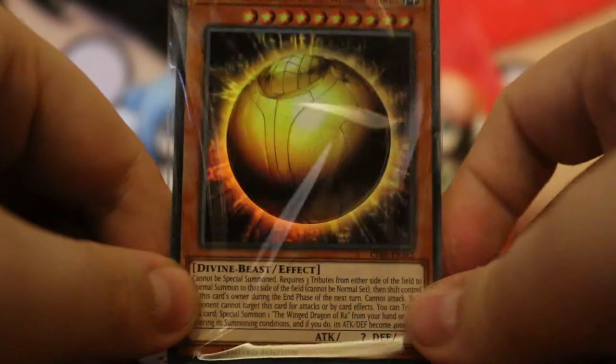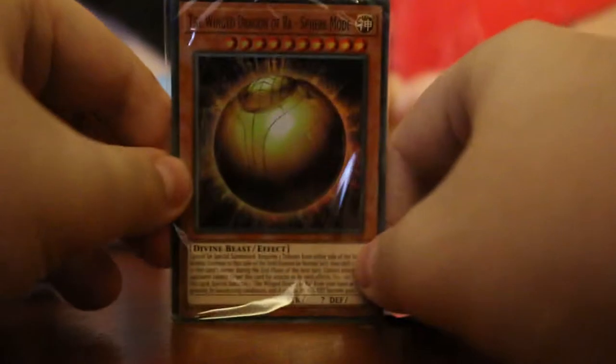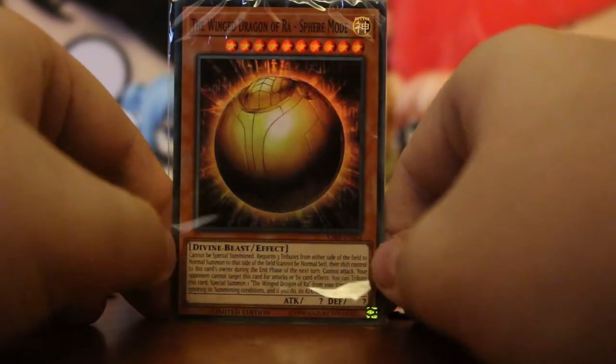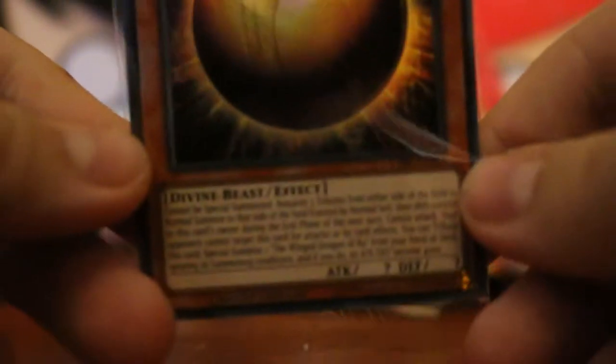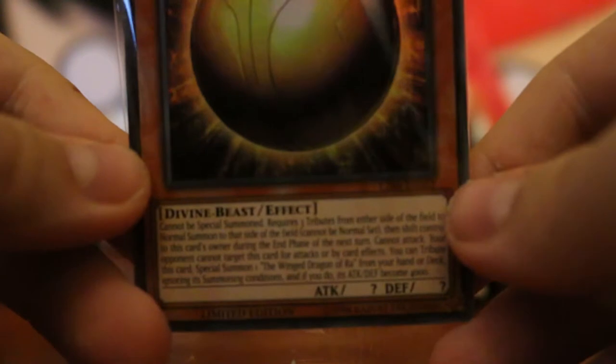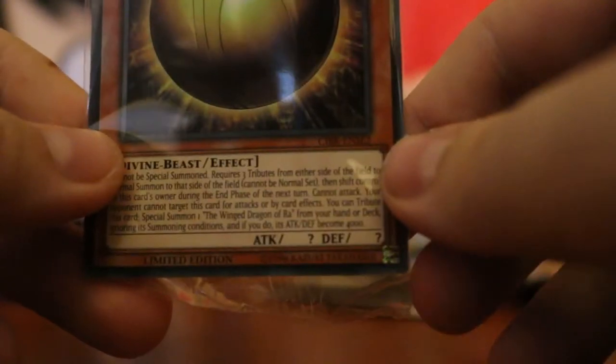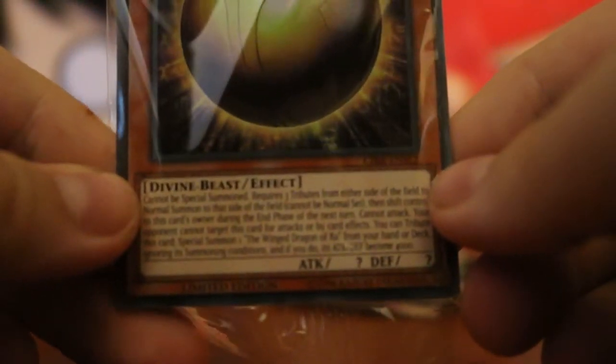We've got three packs - one, two, three. And oh my god, I got it! I got it guys - Divine Beast effect. This card is called the Winged Dragon of Ra Sphere Mode. Wow, I actually got it, I'm so happy. The effect says it cannot be... okay, this basically helps you summon the Dragon of Ra sooner. I think I'll have to read it in full later, it's a lot of text.